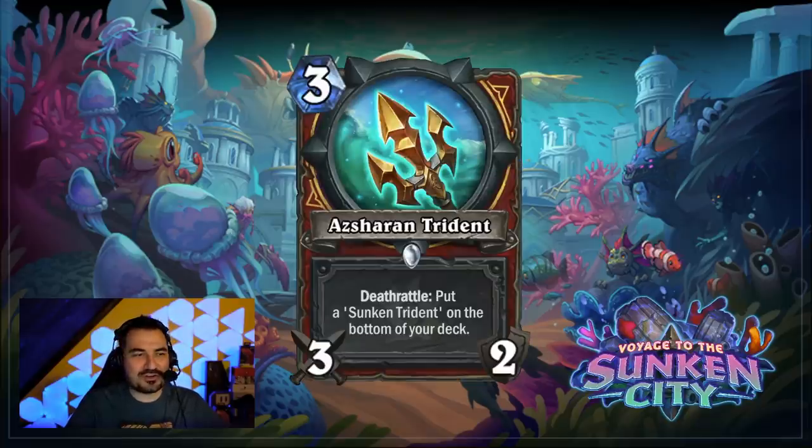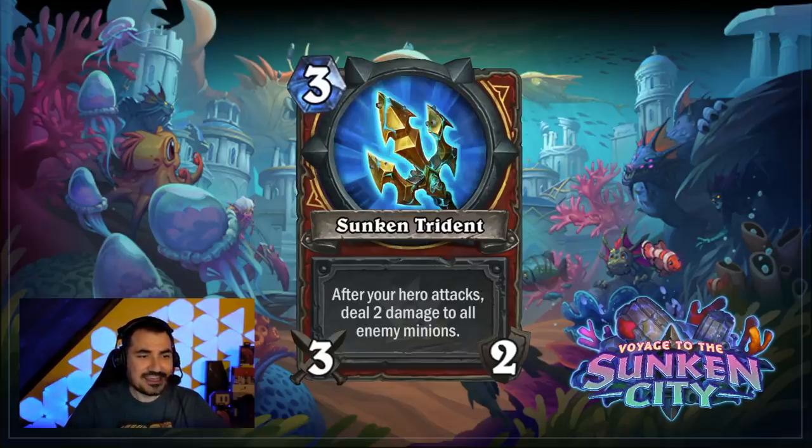Lastly, we have the Asharan Trident — it is the weapon version of these Sunken cards. This is a Warrior card. As a baseline, it is a three-cost 3/2 weapon — essentially a Fiery War Axe — but it also has a Deathrattle effect. After you've attacked twice or replaced the weapon, you put a Sunken Trident on the bottom of your deck. The Sunken Trident is also a three-cost 3/2, and after your hero attacks, it deals two damage to all enemy minions — a fantastic tool to stay in the game and clear those early game boards.